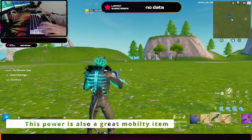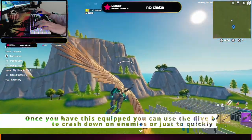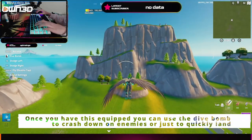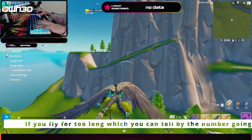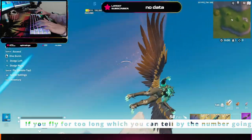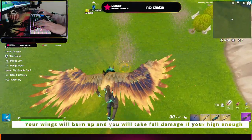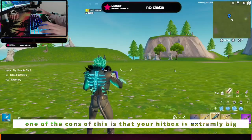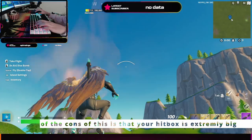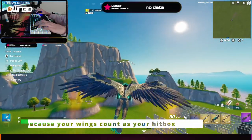Next is the Wings of Icarus. This power lets you fly into the air and is a great mobility item. Once equipped, you can fly into the air and use the dive bomb to crash on enemies or quickly land. If you fly for too long — which you can tell by the numbers going down on the bottom right of the Wings of Icarus icon — your wings will burn up and you'll take fall damage if you're high enough.